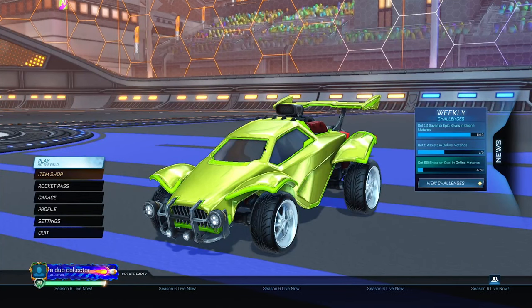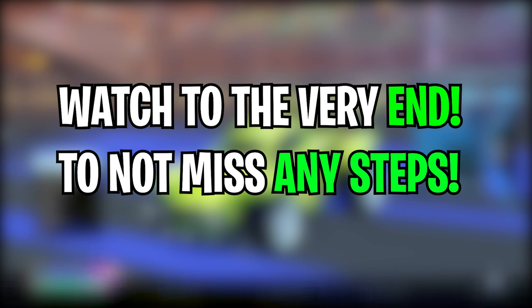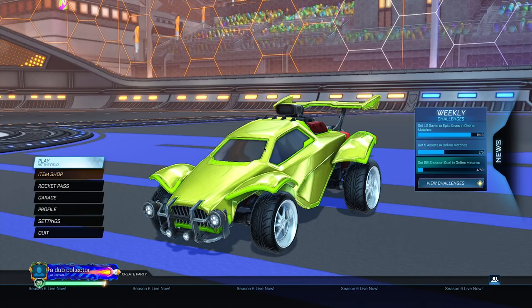What's up, it's your boy Mobily coming back with a brand new banger. Today we're taking a look at a brand new glitch in Season 6 of Rocket League that's going to allow you to get the Fennec for completely free. This glitch is extremely easy and simple — just make sure you watch to the very end so you don't miss any vital steps, because if you miss a single step this glitch will simply not work.